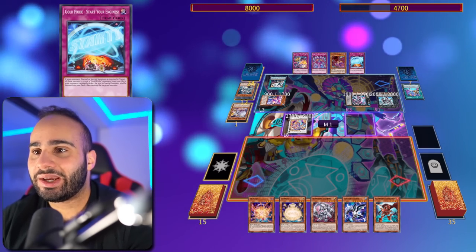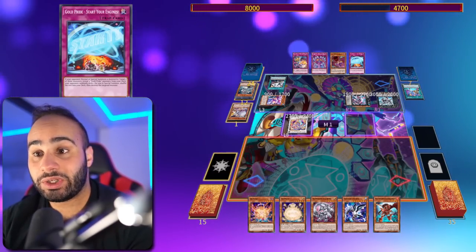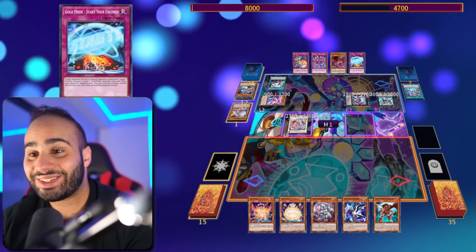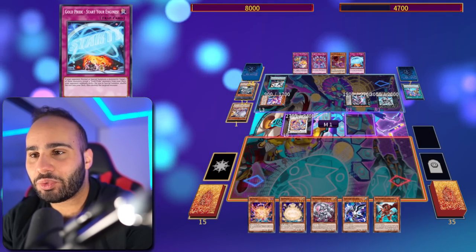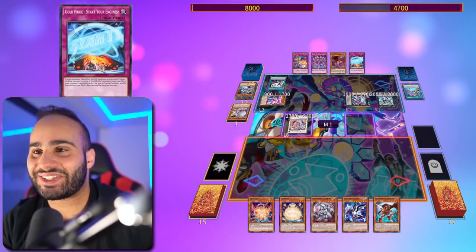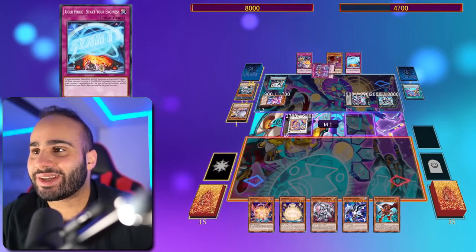And a bunch of Trap cards as well. This card is really insane, by the way. If your opponent normals or special summons a monster, target one of those monsters, reveal 3 Gold Pride monsters from your deck, and then your opponent randomly picks one for you to special summon. Shuffle the rest into the deck, then destroy the targeted monster. So in other words, it's an interruption that special summons a monster from the deck, and it's not once per turn. This card's really cracked. The name is Start Your Engine, and it actually starts your engine. He's going to be setting 2 back row.